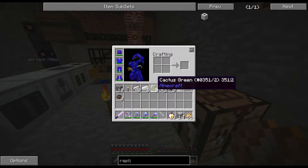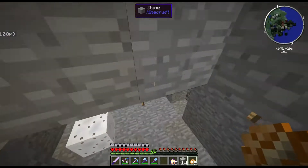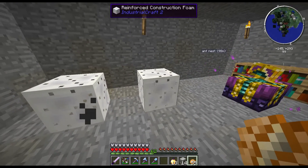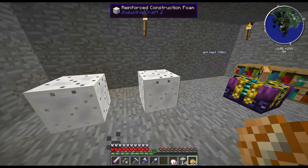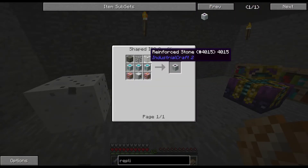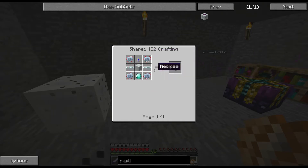I have my CF sprayer, which I have sprayed these things down here. I told you guys that the reinforced construction foam is going to turn into reinforced stone, which we need for our replicator. In this episode I think we're going to focus on the rest of these things. We're going to have to make three teleporters.